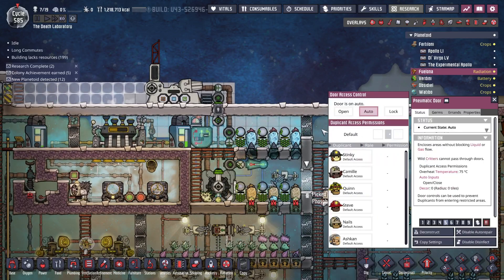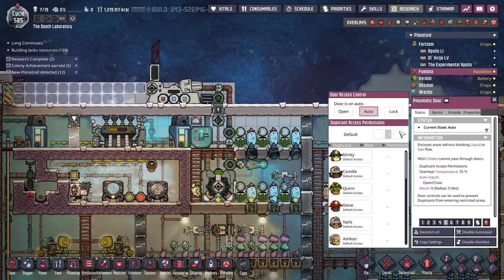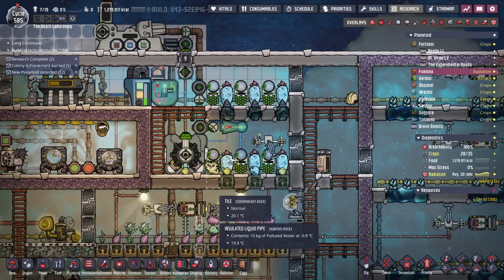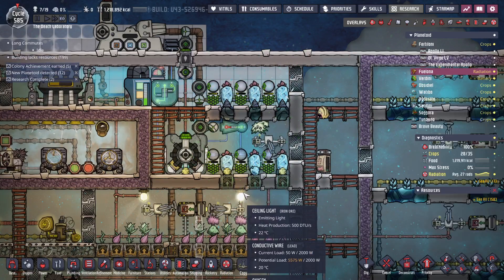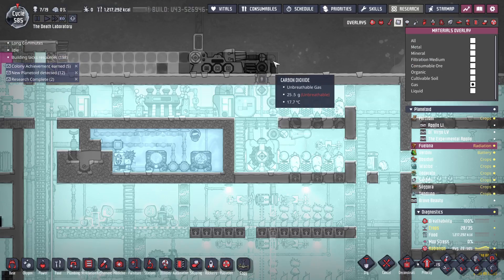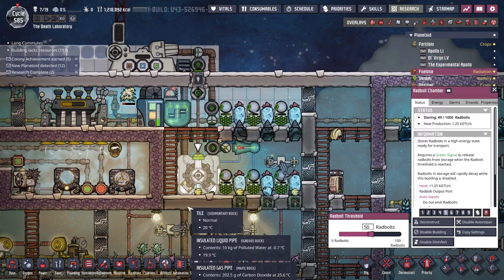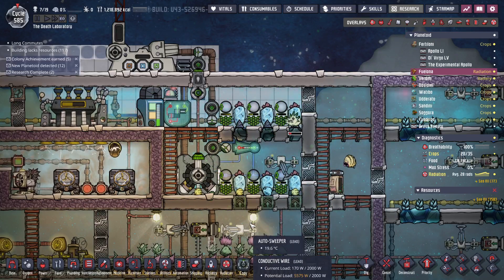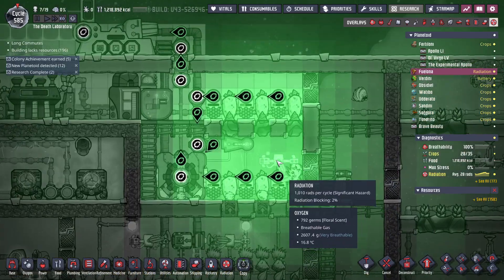I'm making it so my dupes can't run through these doors, and we'll knock out this door. I'll deliver all the phosphorite over here that I'm shipping from the other base. This can grab it and feed these wheeze warts. And I'm using the carbon dioxide coming out of my generators to make sure all this doesn't overheat. Looks like we're shooting the pip — sorry pip, buddy, you're going to run around in there and get whacked.